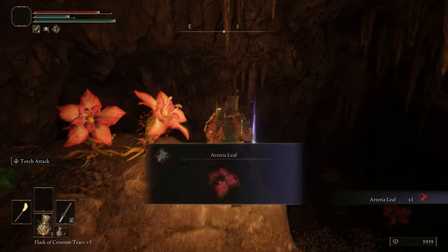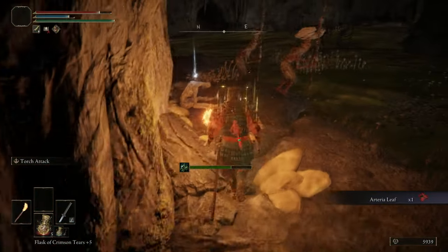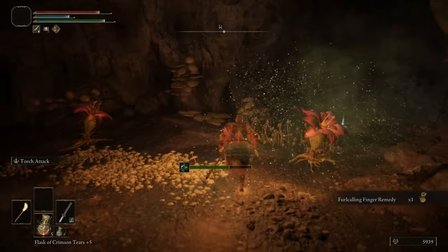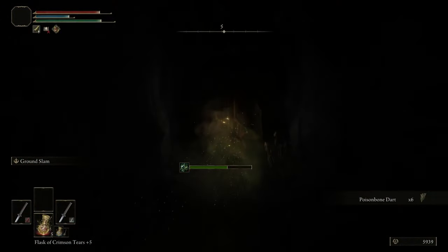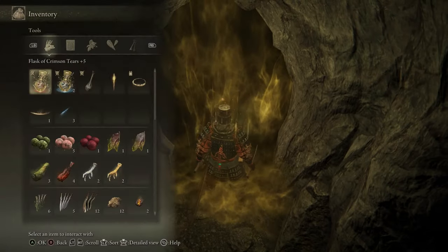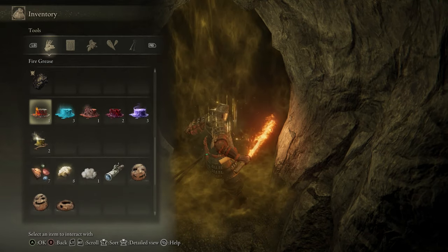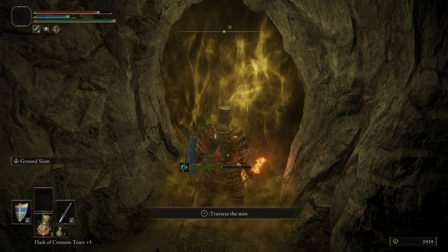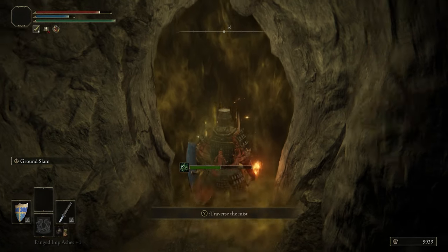We're just heading through this poison area, getting another Arteria Leaf. The amount of times you're going to be like, oh I wonder what this item is — and it's just a crafting item that you're not gonna use. They do just grow out of the ground eventually in places, so why are they presented as such good items? We're going to put fire on our weapon before we go into this boss — and the technique is to just hit the boss until it dies.